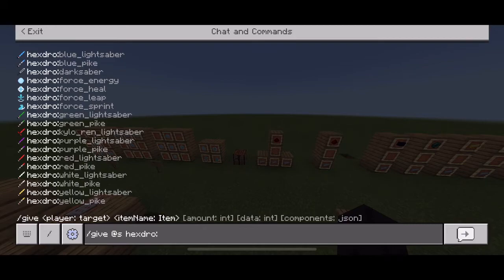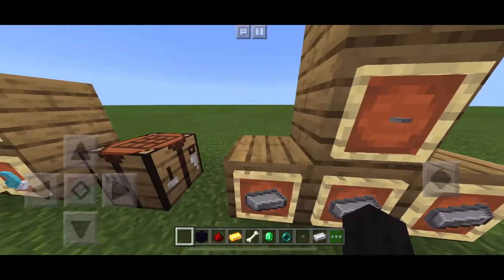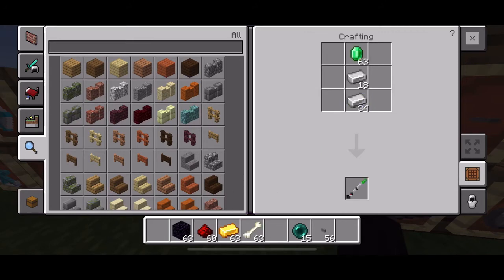If you want a pike instead of a lightsaber, just put an iron bar here, an iron bar here, and then the color of your choice right there. And yeah, that's pretty much it, guys.